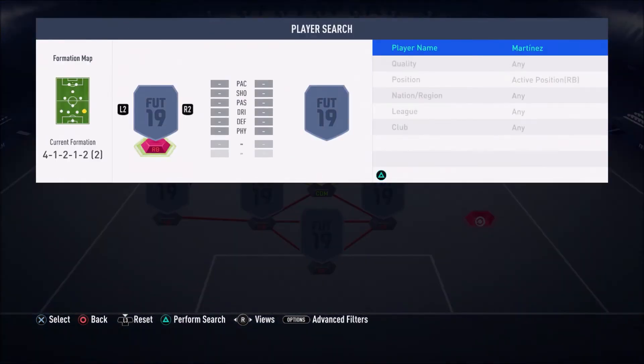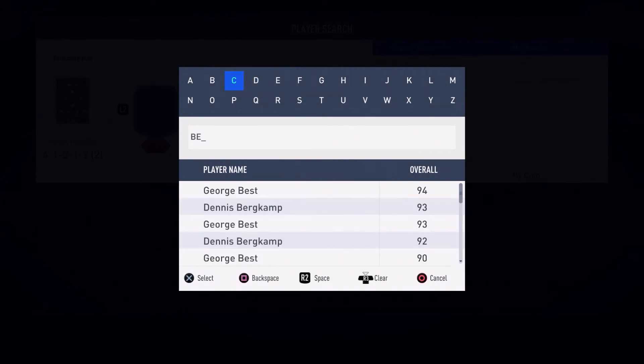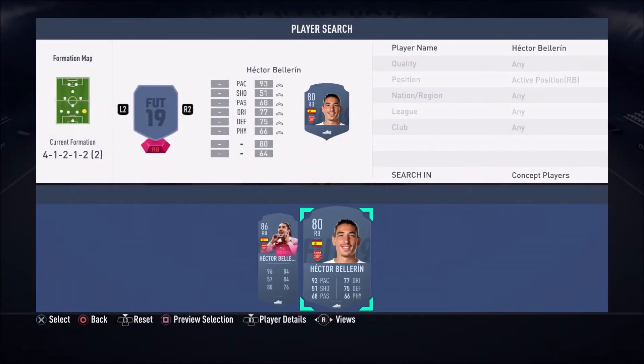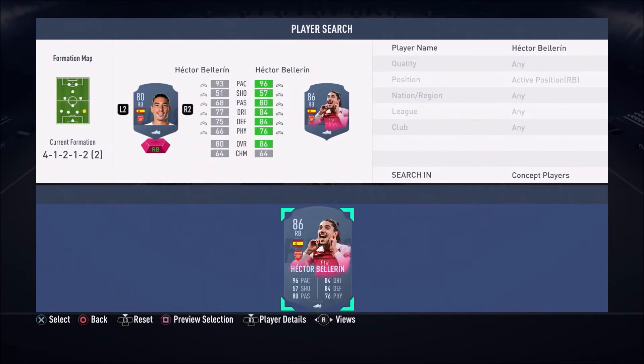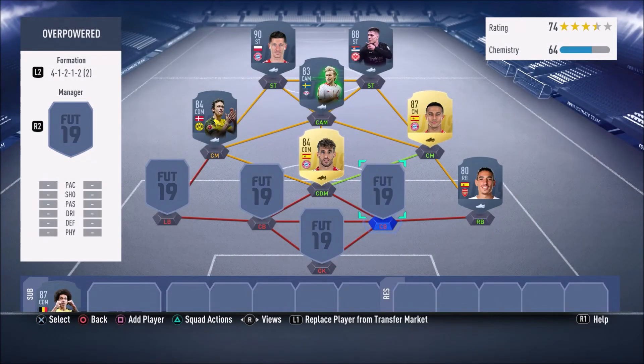Moving on to the fullbacks, let's start with the right back. This is where the hybrid element comes in. We have Hector Bellerin — one of the fastest cards to use in FIFA 19, very cheap but very beastly. Nobody is pacing this guy; he's so hard to get past. Defensively he is pretty good as well — a very cheap, overpowered, beastly card to use in FIFA 19.